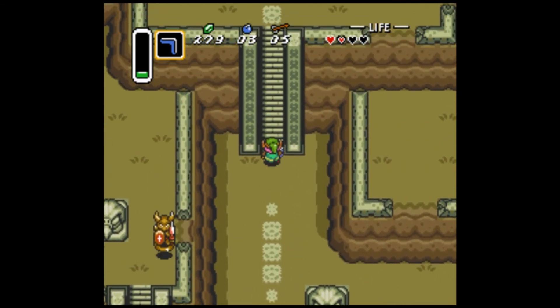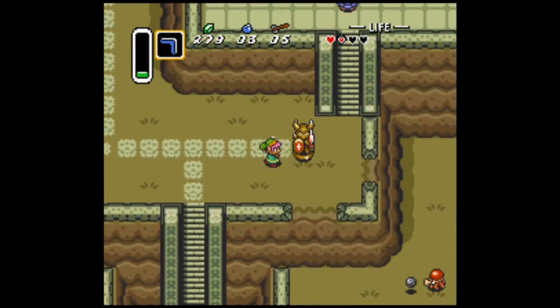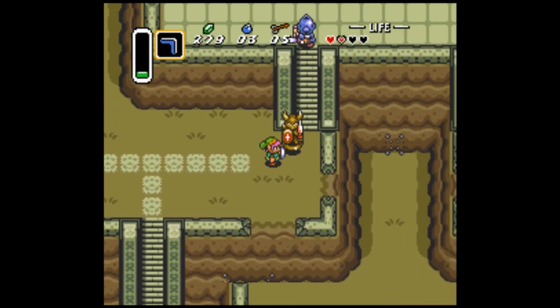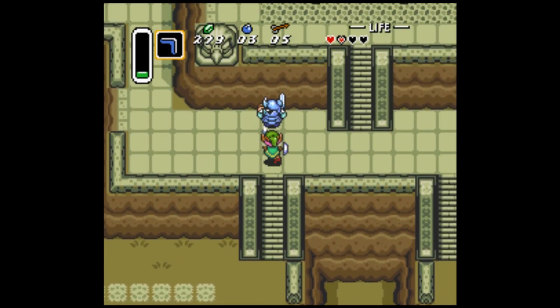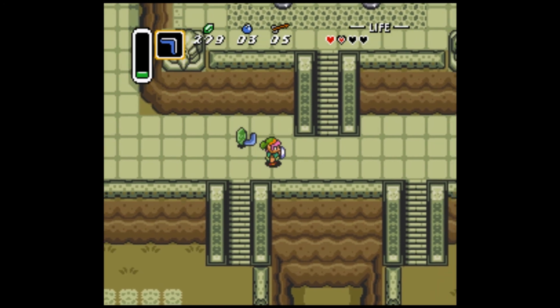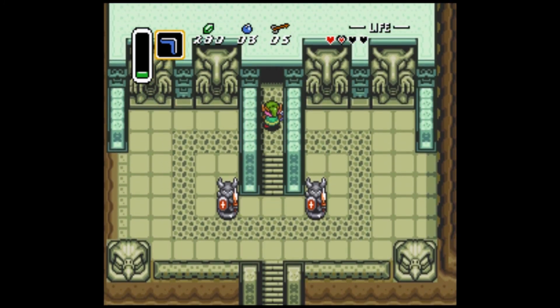We'll just jump down here, climb up this staircase, and one more staircase. I don't remember all this, just to get into the dungeon entrance. I remember going into the dungeon — I never completed it, but I just went and looked around a bit, and then stopped. Here we are, the dungeon entrance. Next episode we'll go venture into it. So, thanks for watching everyone — this is Aquatic Feline. Meow! Signing off.